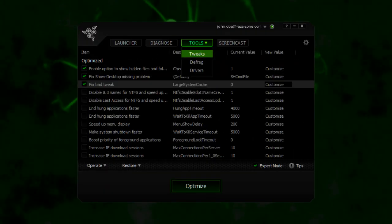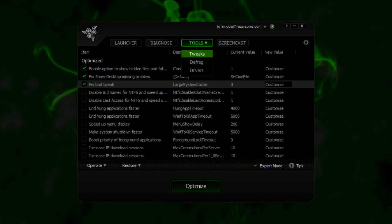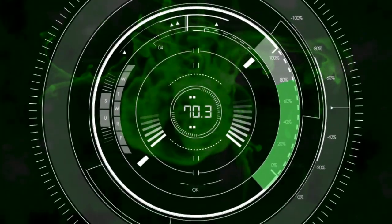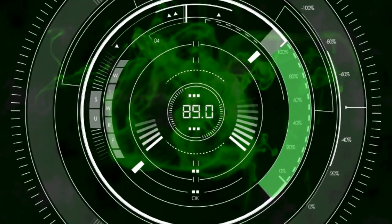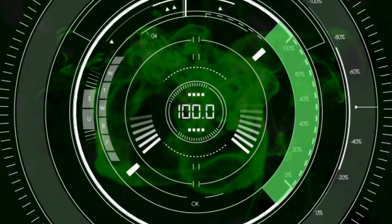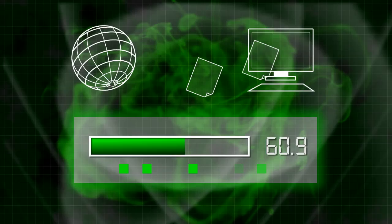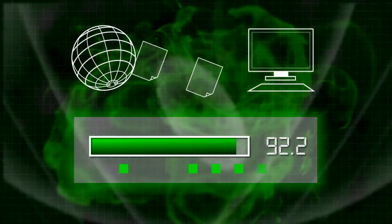Calibrate Mode simplifies the process of setting up your PC's performance by conveniently optimizing everything with one click. It organizes game files so that they run faster each time you launch. Plus, it makes sure all components such as video and sound are running their most updated versions.